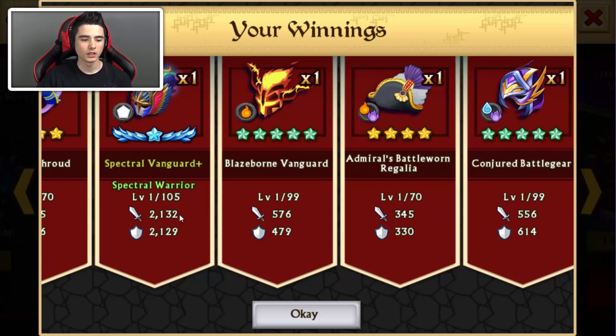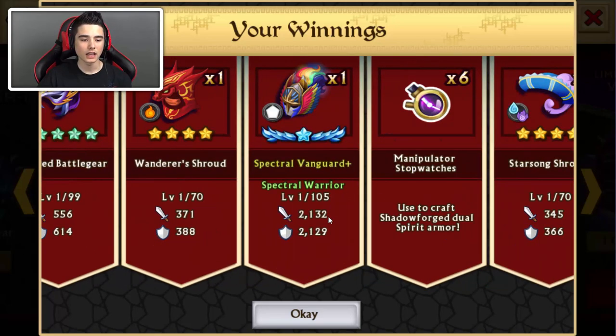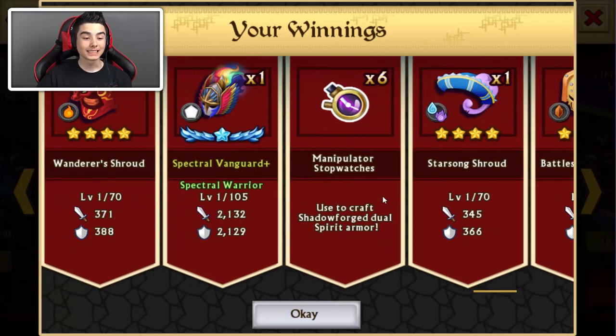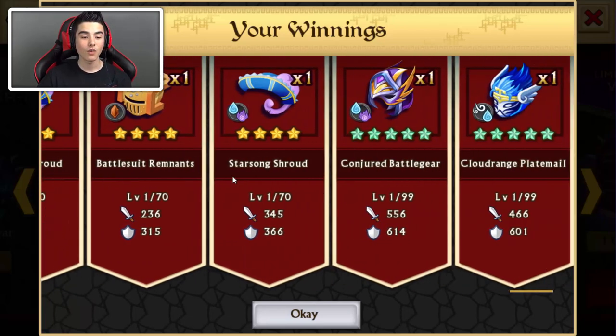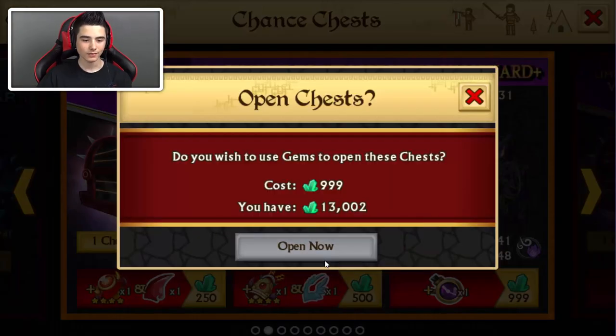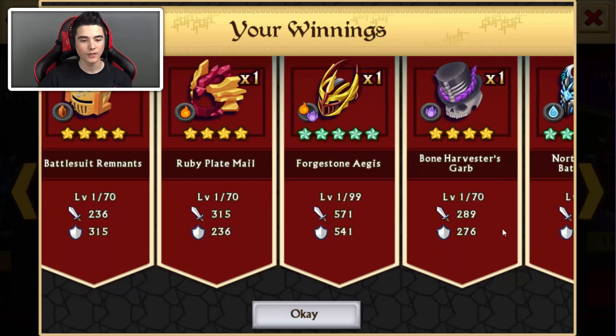Bullet Lot — 2,132 attack stats, 2,129 defense stats. And another Special Lagard — two in a row. Six! Wow, we have a lot of luck today. We got two Special Lagards. That is nice.